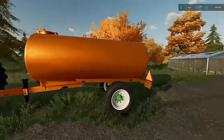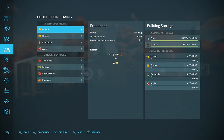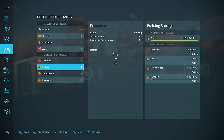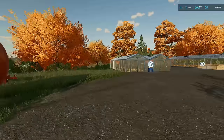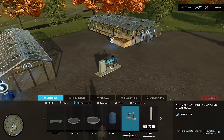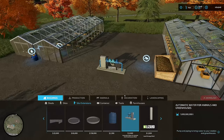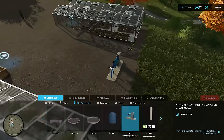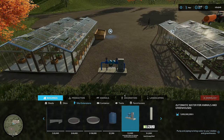It turns out we don't need the Liquid Tanker from Omotana's Tardis Pack after all. In the last episode, we placed out some greenhouses and needed water, which is why I got the tanker. However, the same day I recorded that, this mod came out - the automatic water for animals and greenhouses, which has 1 billion liters of water. So we're gonna use this instead.